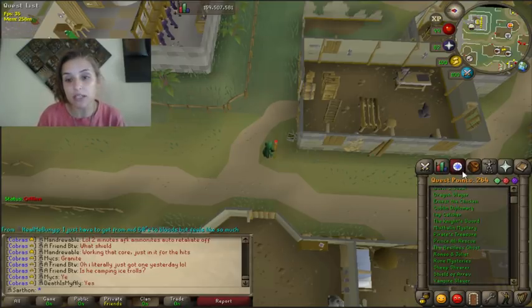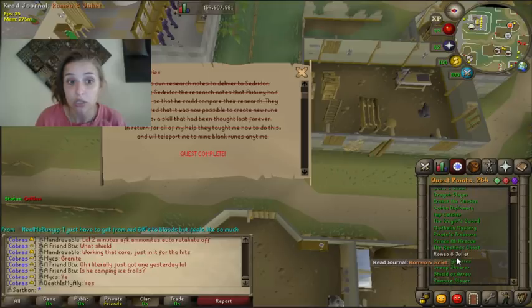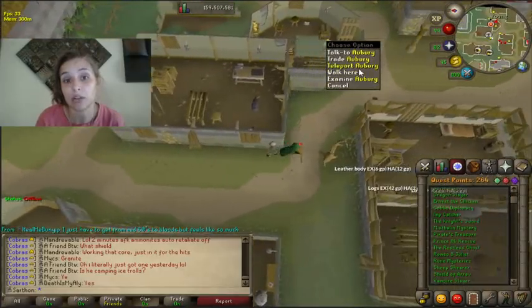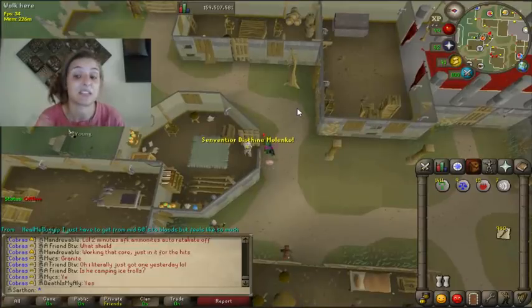The very first quest that's extremely important is going to be Rune Mysteries. You need to complete this because what it's going to do is unlock the teleportation to mine Rune Essence. You see Aubury and you teleport and you'll be at the Rune Essence mine.